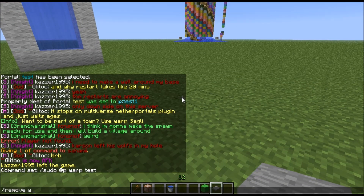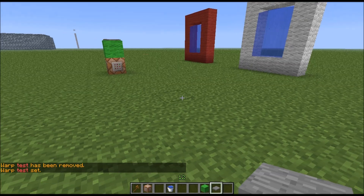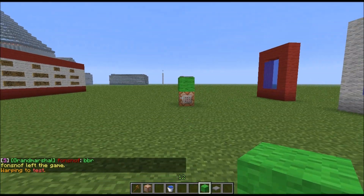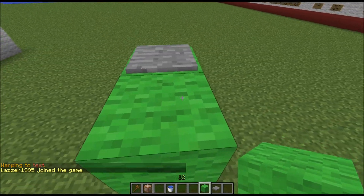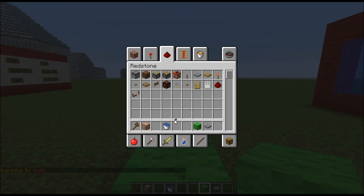For example, this is now the portal it connects to. So when I step on this, I warp to the warp. You can obviously do it the same way in the other direction. Instead of a pressure plate, you can also use a button. It works like that, and as you can see, it fills a lot less space.